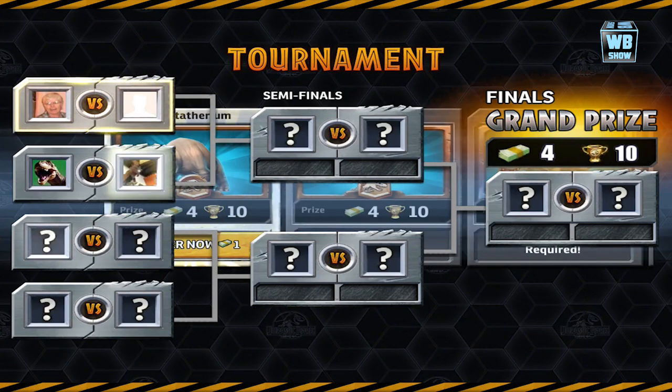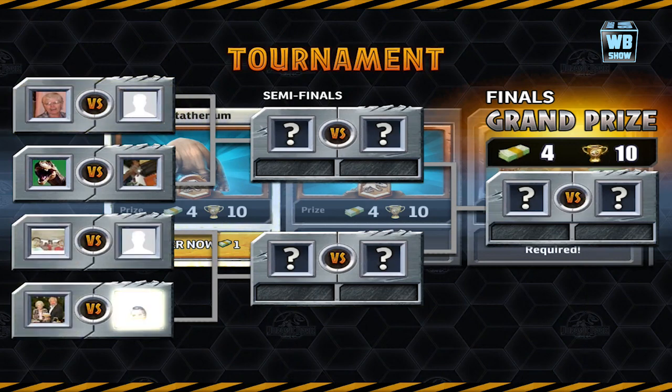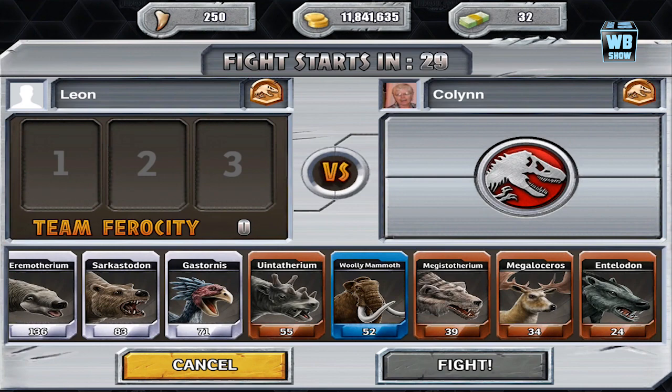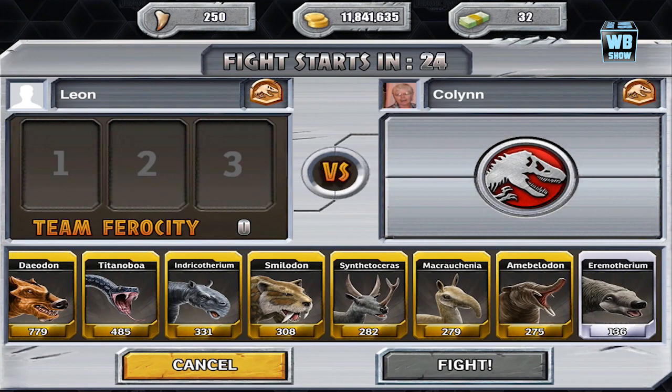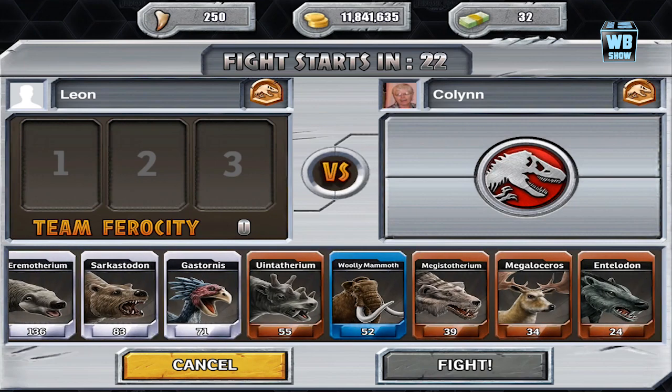So we're going to go into tournament. It looks like there's a glitch right now. We're gonna select some dinosaurs — or animals, these are animals, they're not dinosaurs. So let's select some animals and then we'll start battling.